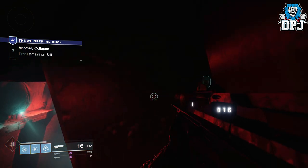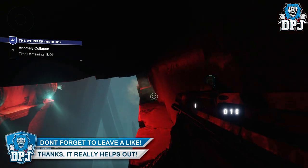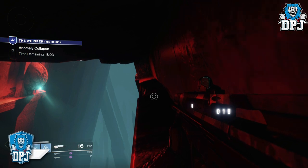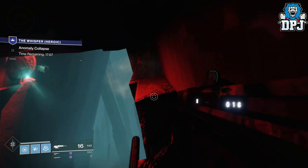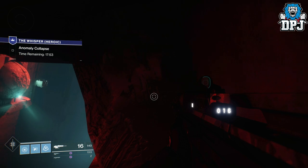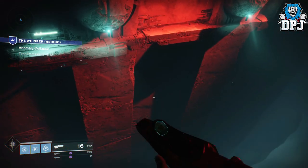Walk along this ledge carefully — these blocks will push you to your death. If you've played on someone else's host, it'll look like they're walking through the blocks on your screen due to a lag delay. Just stick with what you see on your screen; wait for them to move and then walk past.